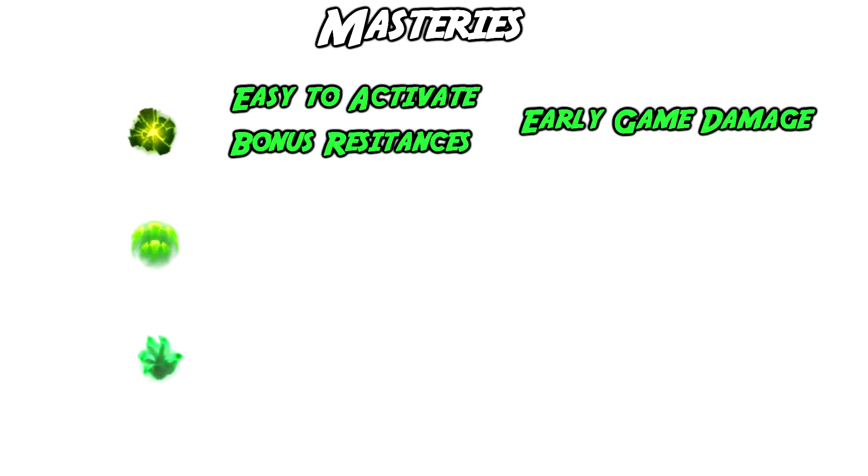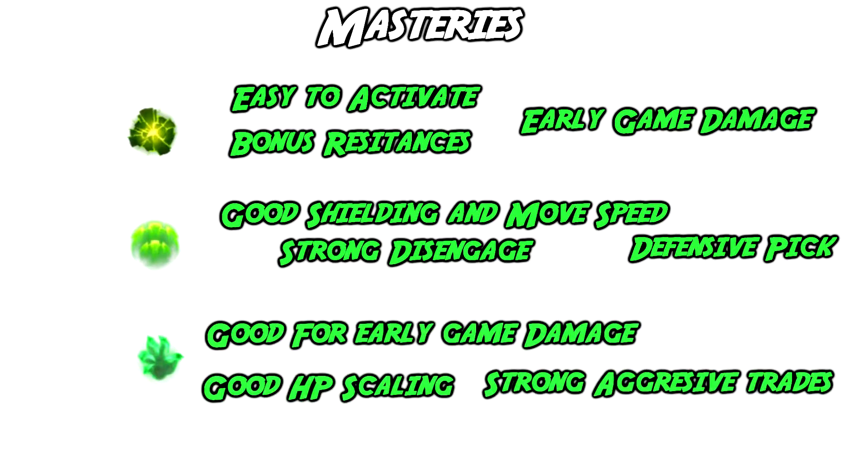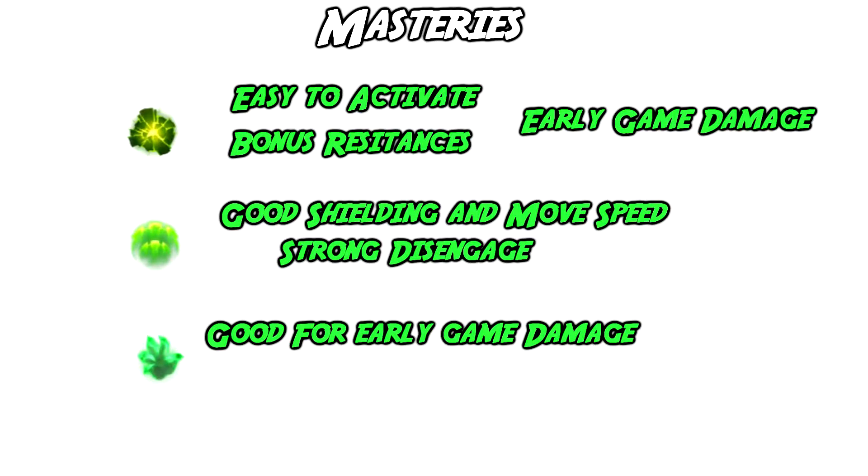When you hit a Q and then flay the enemy onto you, it pretty much guarantees the Aftershock proc will go up. Guardian is a very solid defensive pick as the shielding and movement speed are very good for disengaging and sponging skillshots in lane phase. Like Ancient Coin, this mastery is very good into poke lanes where you'll be playing more defensively. Grasp of the Undying is very good in the same kind of lanes as Spellthief's Edge, where you'll be auto-attack harassing a lot, as the bonus damage and health stack up and help Thresh into the later parts of the game.